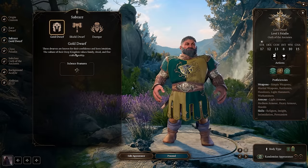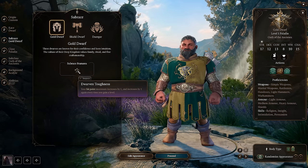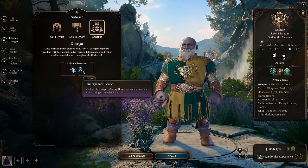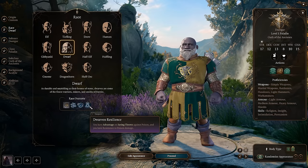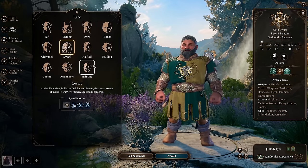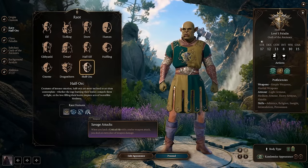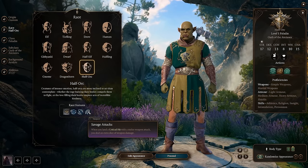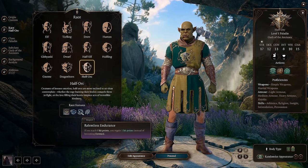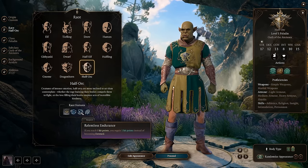As for other options, I almost never recommend dwarves, but the Gold Dwarf is really good here because we want as many hit points as possible, and Dwarven Toughness delivers that. The Duergar is also a really good option because of resilience against illusions, being charmed or paralyzed, as well as native dwarf resistance to poison. They also get an Enlarge ability so they can do more damage in close combat - so either one of these dwarves, you can't go wrong. Another really good one is always the Half-Orc for any melee-oriented character because of Savage Attacks - adding an extra dice of weapon damage on critical hits. As a tank, they also get Relentless Endurance: if you reach zero hit points, you regain one hit point instead of becoming downed.